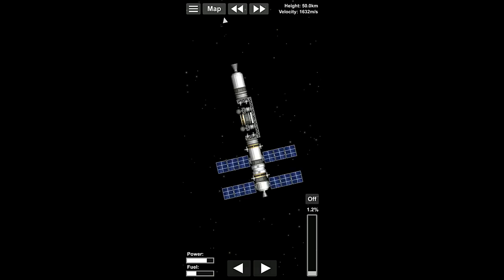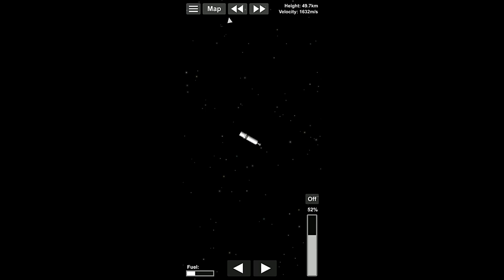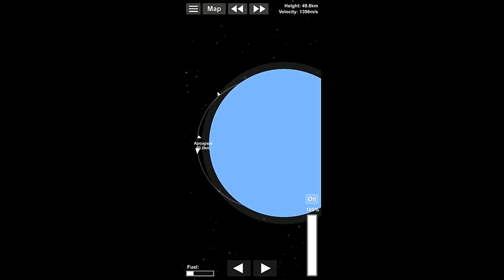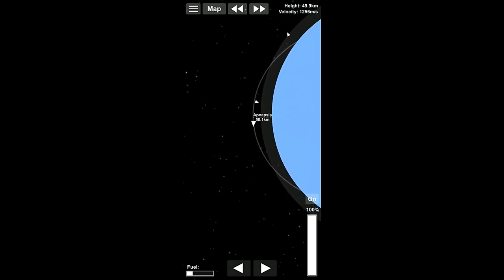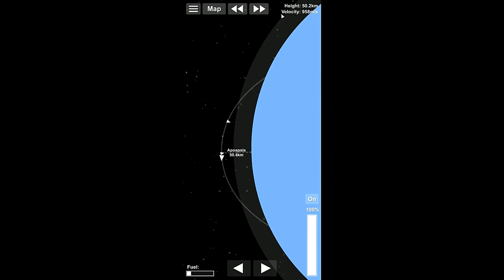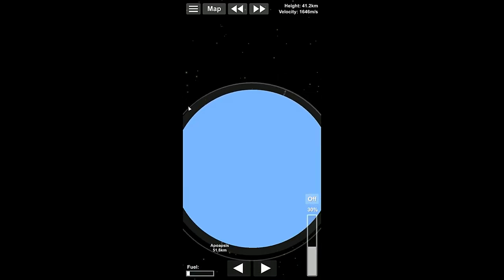Now we're set and the battery's charging. The last thing we want to do is switch to this bit of debris, turn it retrograde, and burn to de-orbit it. We want to zoom out first to make sure we aren't going to smash into our rocket — the part we want to keep — when we do the retrograde burn. There we are — retrograde burn. Let's switch to the other piece of junk and see what this is — it hasn't de-orbited itself because we aren't close enough to it.